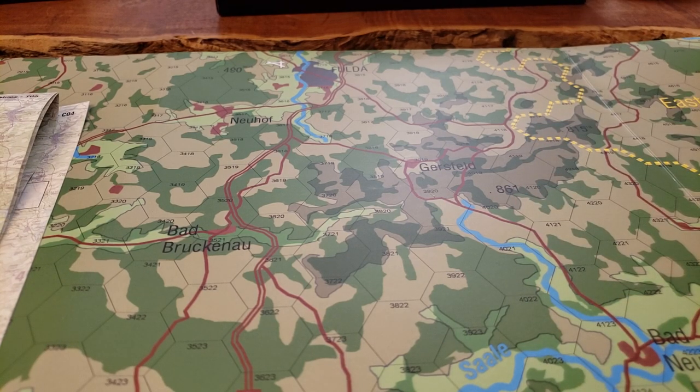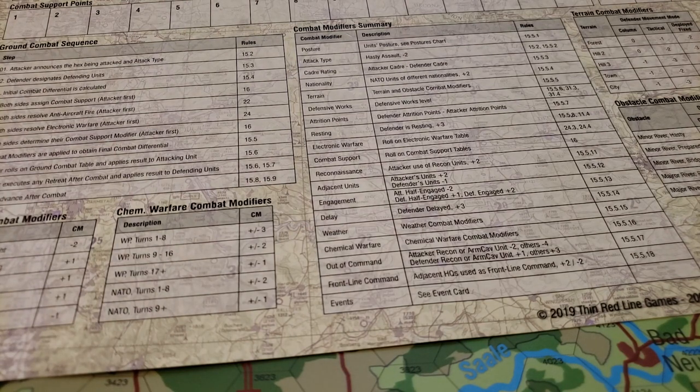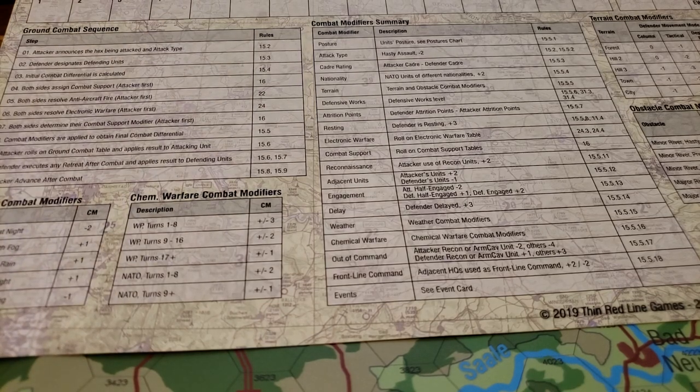At one point I thought he was going to flip the board — he was like 'there's so much work counting all these movement points.' We got through that and then we got into combat — 'there's too much counting, you've got air and anti-air and all that,' then you go through these six or seven steps. We stopped at the end of turn four and he realized he'd kind of shot the wad in terms of capability to progress the attack much further.